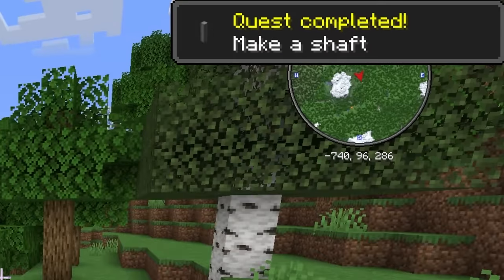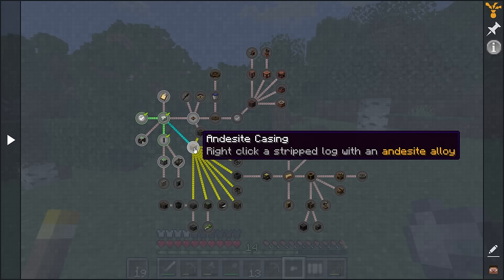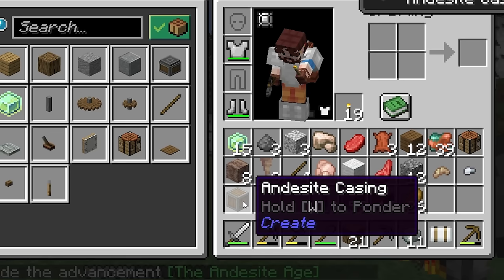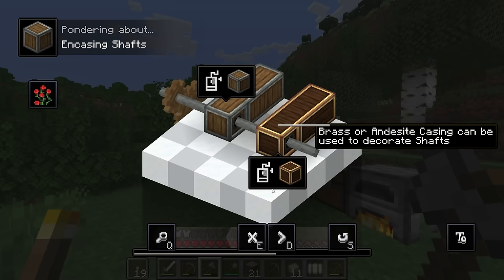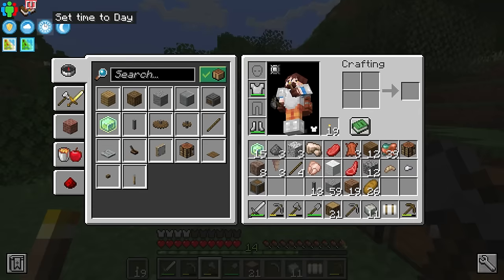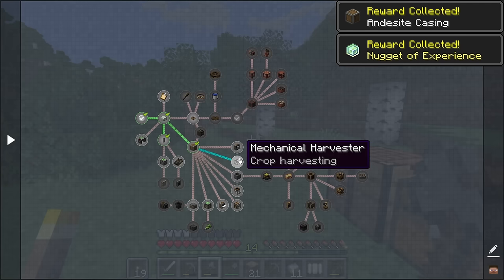Boom — press complete, make a shaft. That gives us more. Next: andesite casing. Right click a stripped log with an andesite alloy. I can do that — strip log and right click with an andesite alloy. Yo, andesite casing! W to ponder — very mind-bending. Looks like we use it to make machines. Let's not forget to collect our reward — we get five more casing and some more XP.